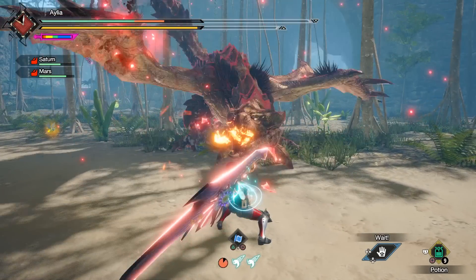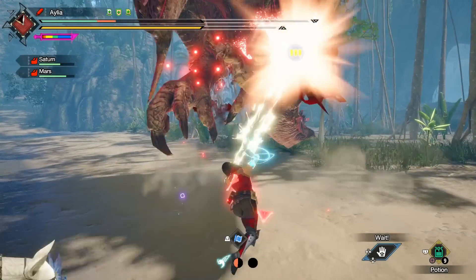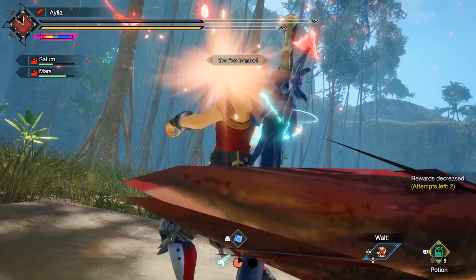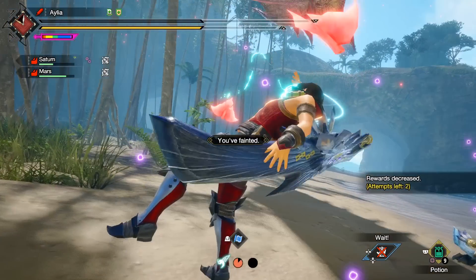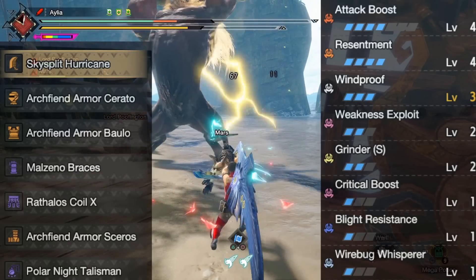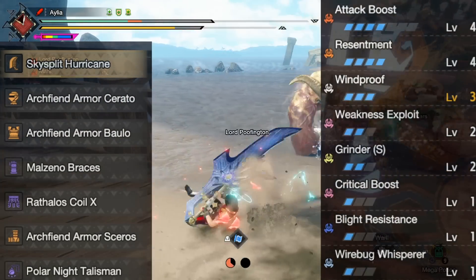We'll get to the generic build at the end. For now, we have our weapon. Here is our armor set. As you can see, it is very Geismogorm heavy, and that's all well and good as they are very, very effective pieces.